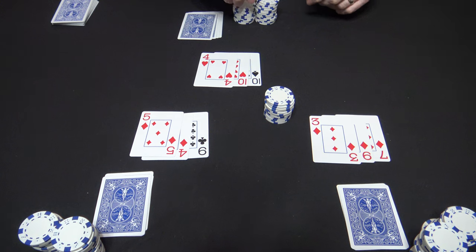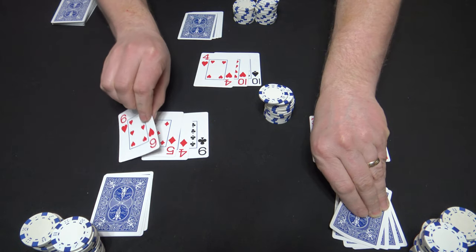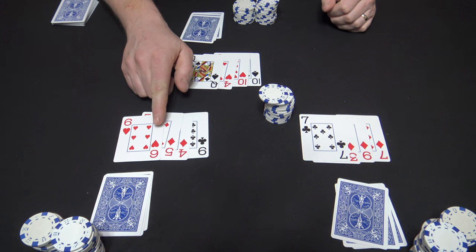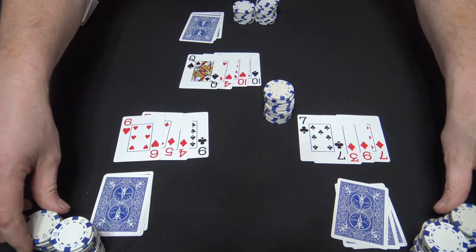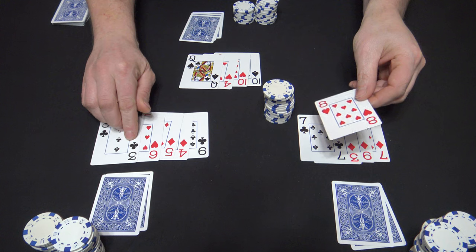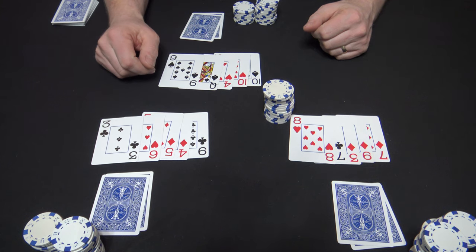Dealer's going to bet and everybody's going to call. One, two, three, flip — everyone reveals their fourth card. We've got four, five, six over here. Dealer's still got the 10s and he's going to bet a quarter and everybody will call. Pot's good — one, two, three, flip — everybody turns over their fifth card. We've got three, four, five, six over here.